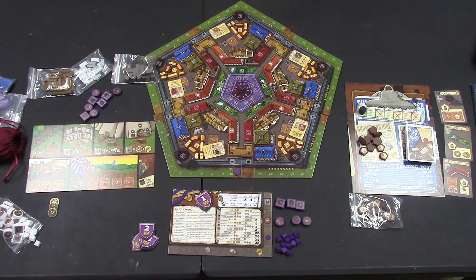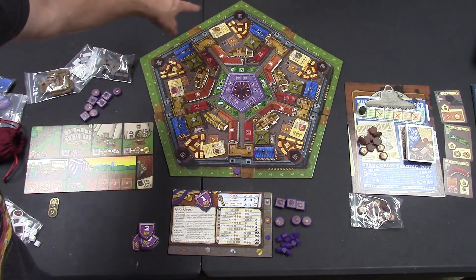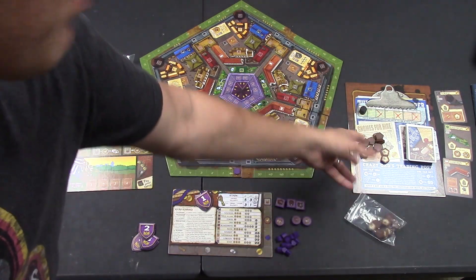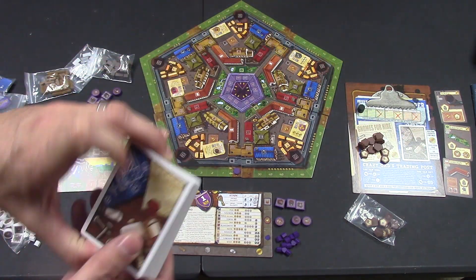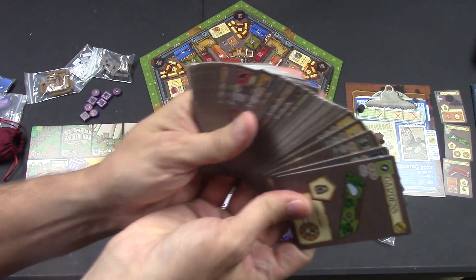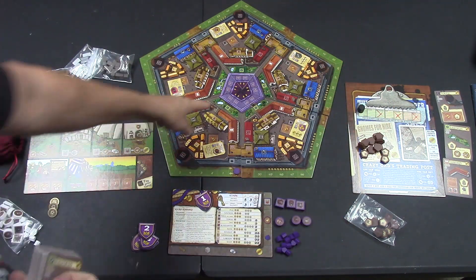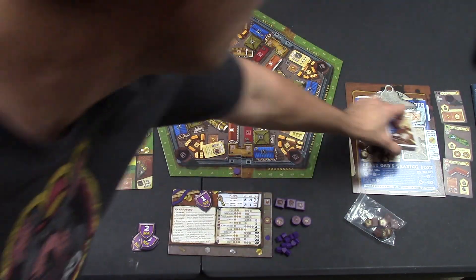These are modular boards that all fit together, fitted according to the score track. Over on this end, you're going to deal out as many gnomes as there are players in the game. You have your calendar marker which starts right there, and your building deck. Everyone gets five cards and discards two, so everyone starts with three building cards. There are various buildings you can build around the area, findable by their look and their emblem on the board.